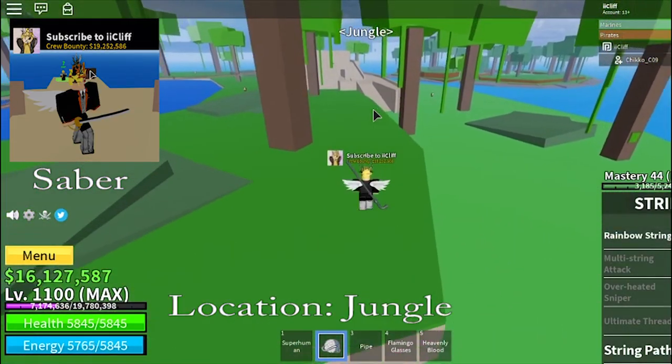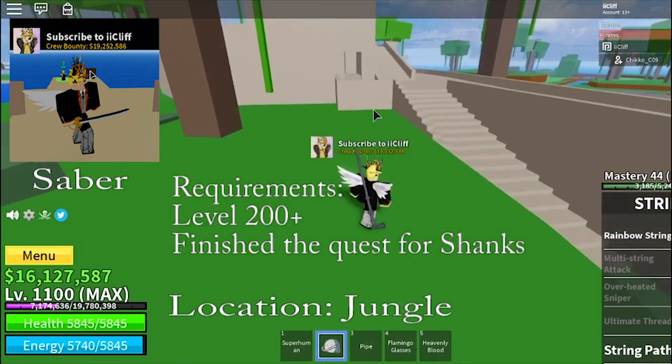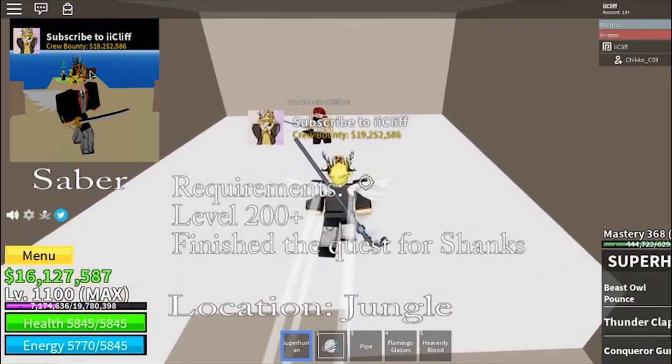The Saber can only be obtained if you kill Shanks. To kill Shanks, you need to be level 200 and you need to finish all the quests. Here is Shanks.